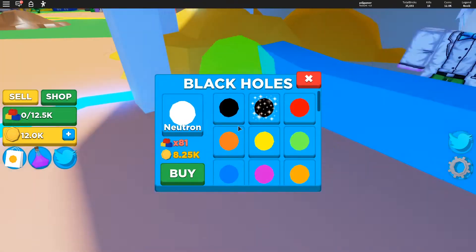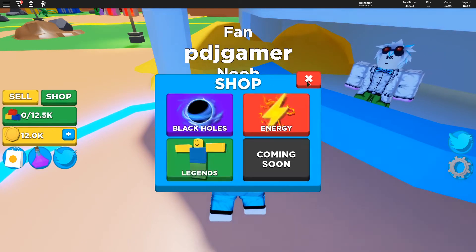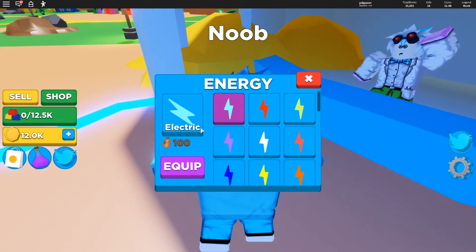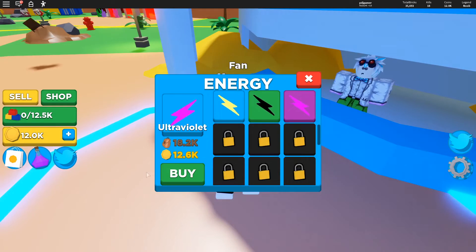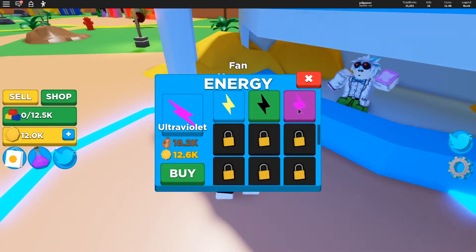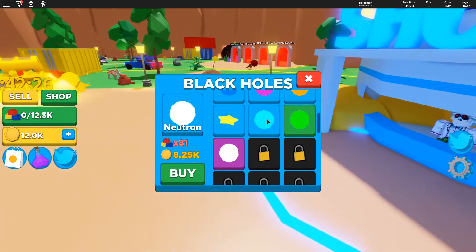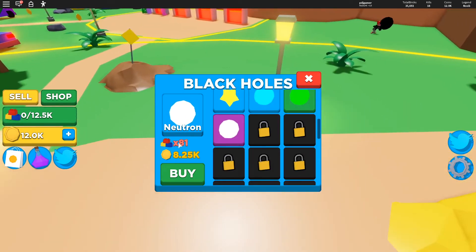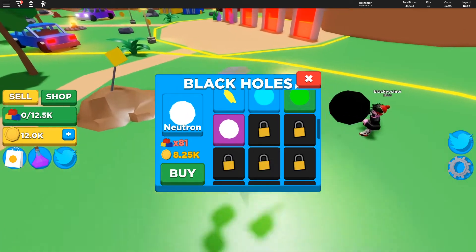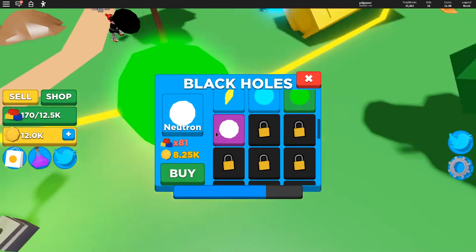If you click Shop and then Black Holes, you start off with a basic black hole just called Black. For Energy, the basic one is called Electric and it goes all the way up from there. For energy you just need coins to buy them. For black holes, every time you upgrade you need a certain amount of bricks and a certain amount of coins. Right now I have enough coins but not enough bricks, so I need to collect some more.